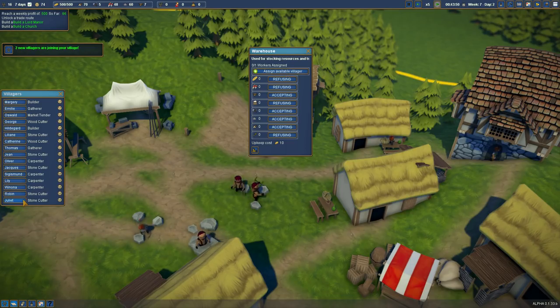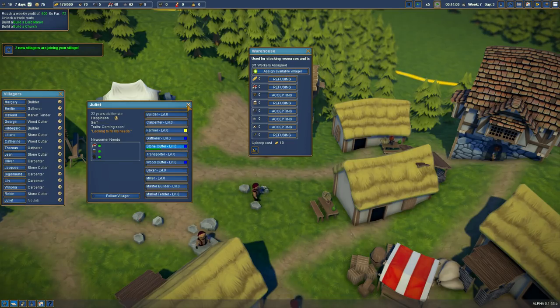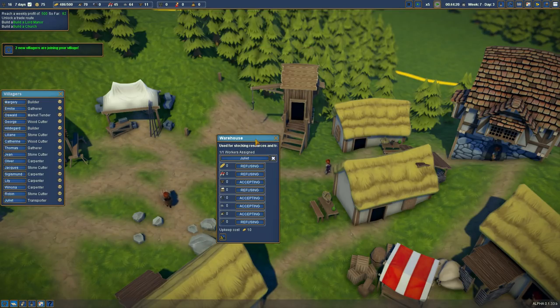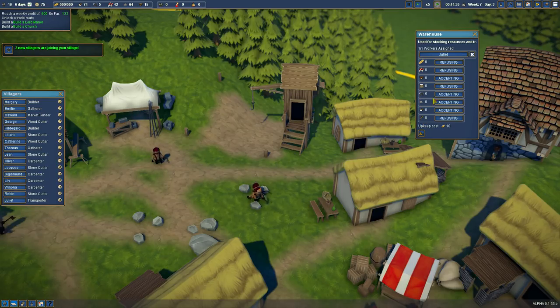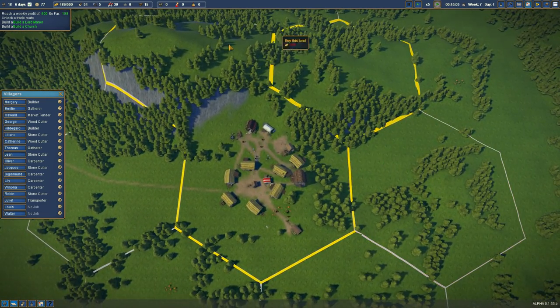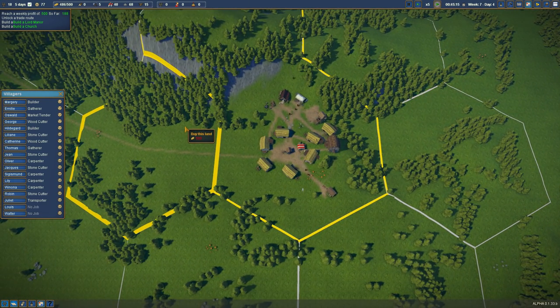Can we assign somebody to the warehouse? Let's take Juliet off being a stonecutter and assign her there so we get some stuff being stored. We've got 500 gold again — let's have a look at our territory. We've got that one up there. I reckon that one there — buy this land. 500... oh, 486, it's dropped down.